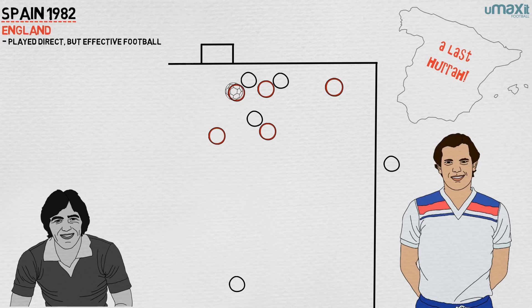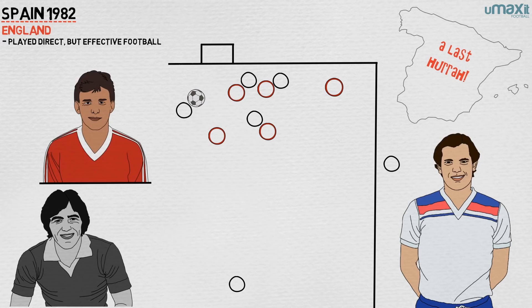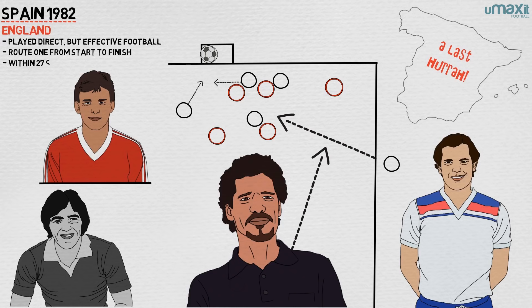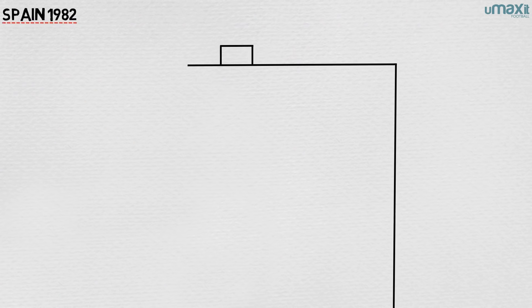As four players, two English and two French, rose and collided, Terry Butcher, the centre-back, managed to get a flick on and find Brian Robson, who had stolen into the box unmarked. Robson's deft left-footed scissor-kick finish was perfect, even as Jean-Luc Ettore, the French keeper, bore down upon him. Route one from start to finish — a long pass, a long throw, a flick-on, and a cute shot under pressure, all accomplished within 27 seconds of kick-off.